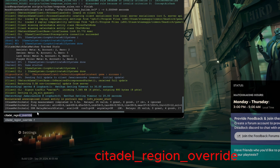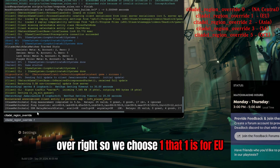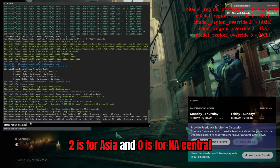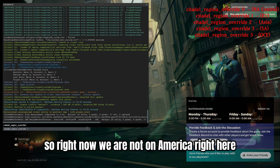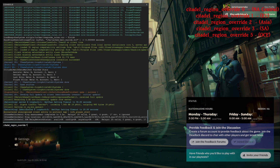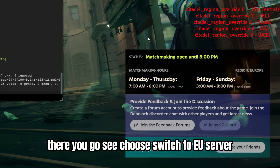We enter 'citadel_region_override' — so we choose: one is for EU, two is for Asia, and zero is for NA Central. Right now we are on North America which we are unable to play, so I'm gonna click on one — there you go, we've chosen the EU server.